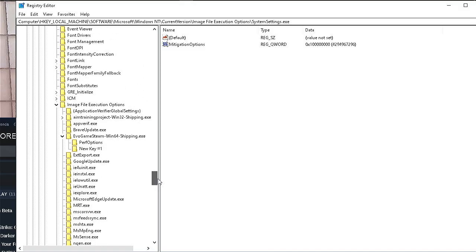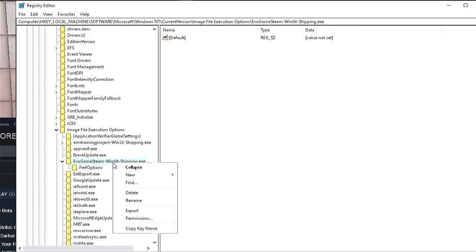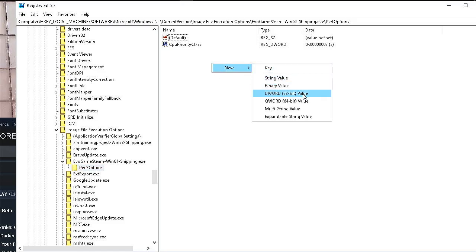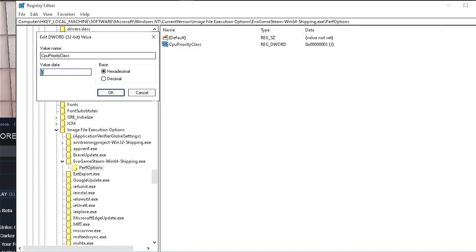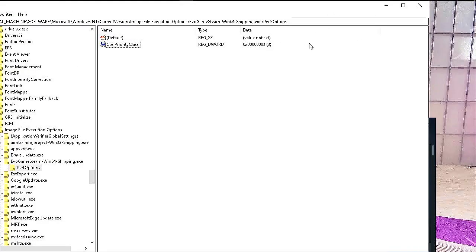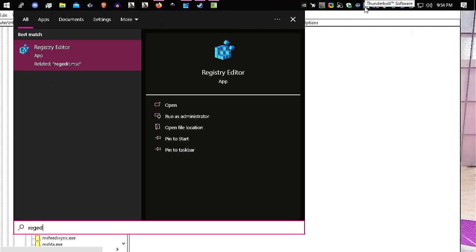Inside that new key, right-click and go to New > Key, and name it 'PerfOptions'. Then inside PerfOptions, right-click and go to New > DWORD (32-bit) Value. Name it 'CpuPriorityClass'. Double-click to modify it, type in 3, and leave it at hexadecimal — that sets the value to 3, which is High Priority. That's it. Whenever you launch the application it will automatically switch to High priority without needing to go into Task Manager every time.